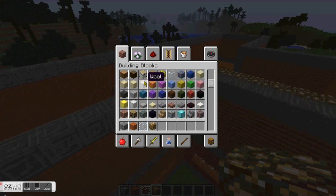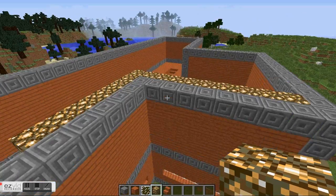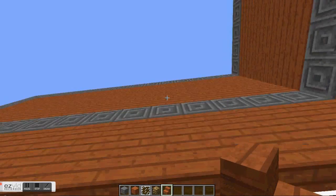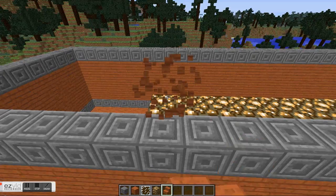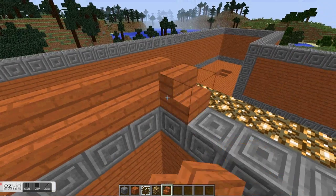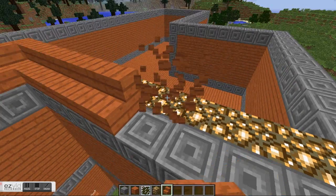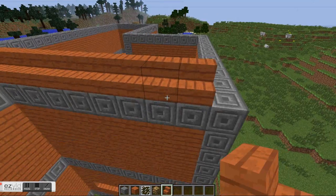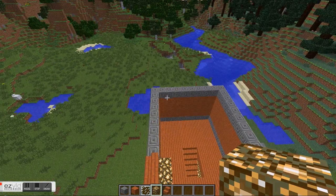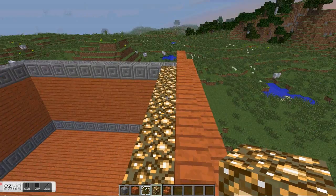So imagine I've got windows. What you do is you line the inside of each layer of roof — I'm just gonna demonstrate on this corner. Get your material — I'm gonna do it out of acacia wood stairs. Of course you can do it out of anything. Your glowstone will always be one block further in than your stairs, so the last couple of layers might not have them.